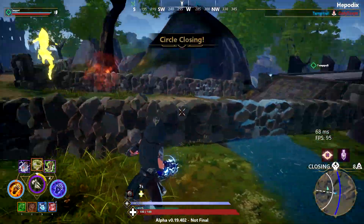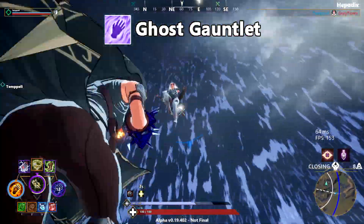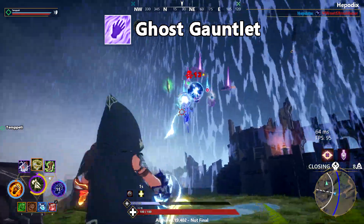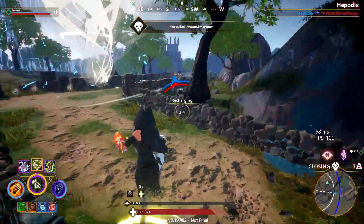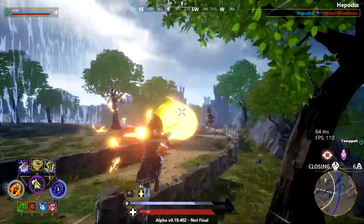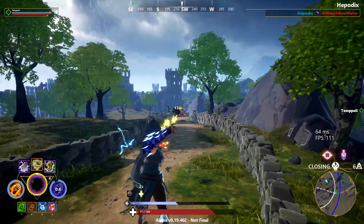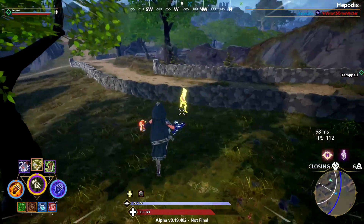The last gauntlet idea is Ghost, but I can't really think of any creative ways to exploit this element type. So I want to pass the ball to you watching — think of some ideas that could be put into the Ghost gauntlet, and also share any other elemental ideas or attacks for the elements I mentioned.